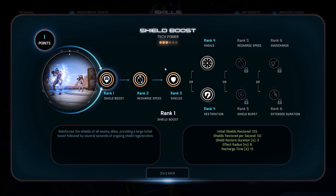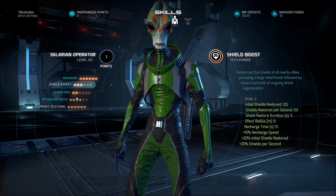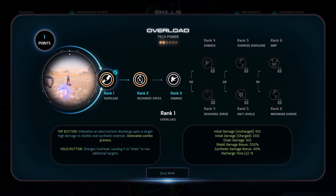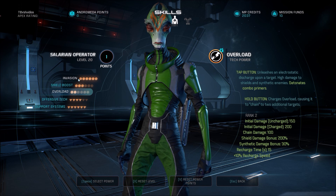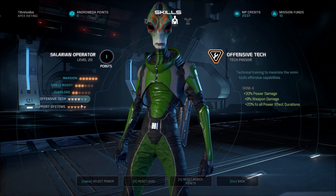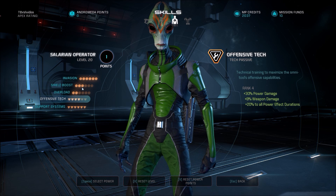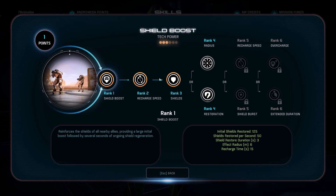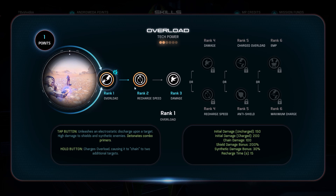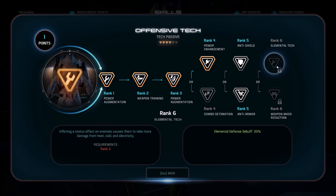Shield Boost is going to restore shields to everybody. I've got points in it basically for the recharge speed and the bonus shields. And for Overload, I just had some leftover points, so I put it into recharge speed. Invasion and your passives up to those points are really the core. You can potentially take points out of Shield Boost and Overload, just have those at base, and go Offensive Tech up to either one of the tier-end talents.